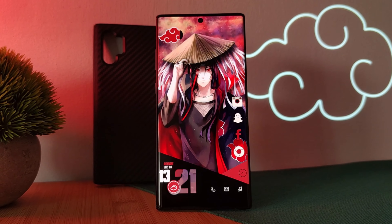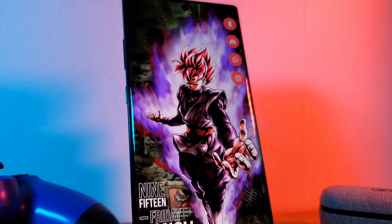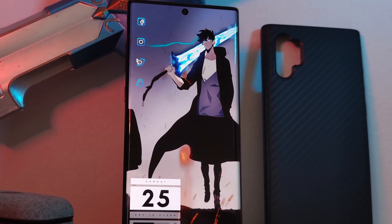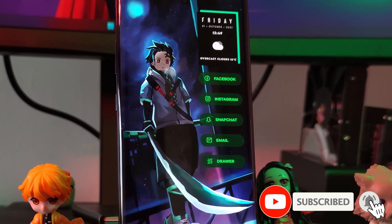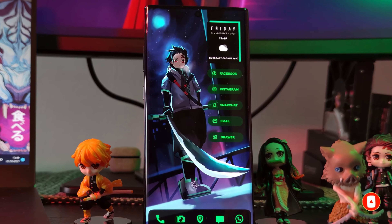A series where I show you how you can easily and quickly get these stunning minimalistic setups on your Android phones. So if you haven't already, make sure you check out the previous episodes. Following that format, I'm going to show you how you can take a basic home screen setup and turn it into something like this. But before we get started, if you like this video and want to see more just like this, make sure you like and subscribe to help support the channel.